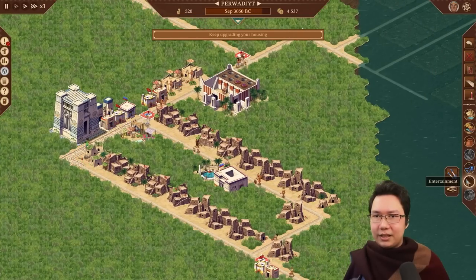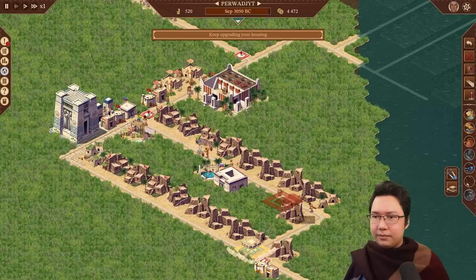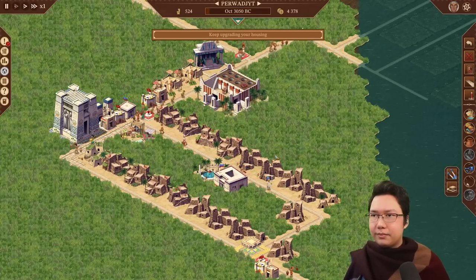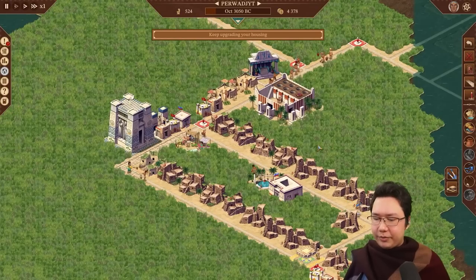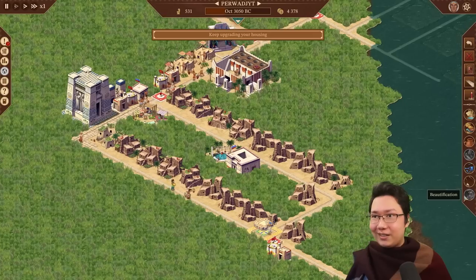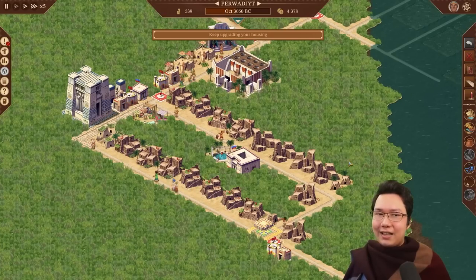I can already do entertainment. If I just get rid of that house I can fit the booth right there. I'll put the juggler school over here. Keep upgrading your housing, it says. We don't have access to beautification quite yet so let's get that going.